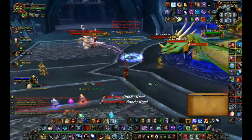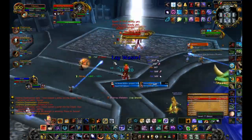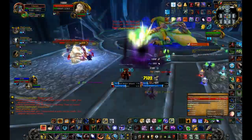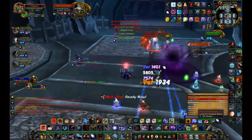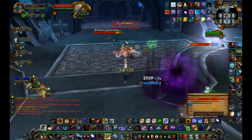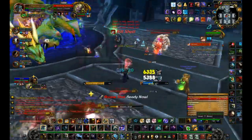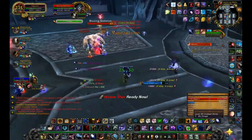Whenever there aren't any of the other adds, then we take down the mages. The mages aren't really that threatening, other than some AoE ice bolts, which slows everybody down. And as you can see, what I do every so often is use Master's Call, so that my hunter and my pet won't be slowed, so I can still run around AoEing or killing whatever I need to.